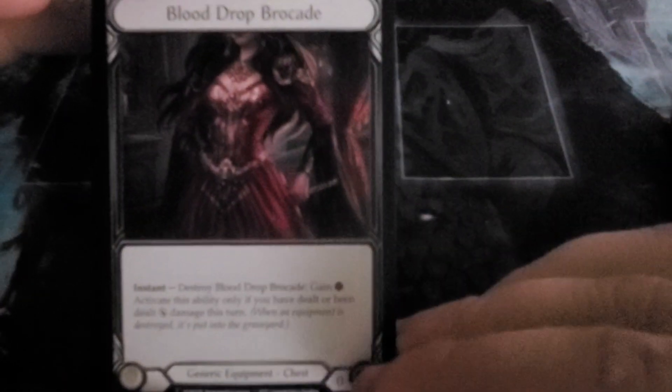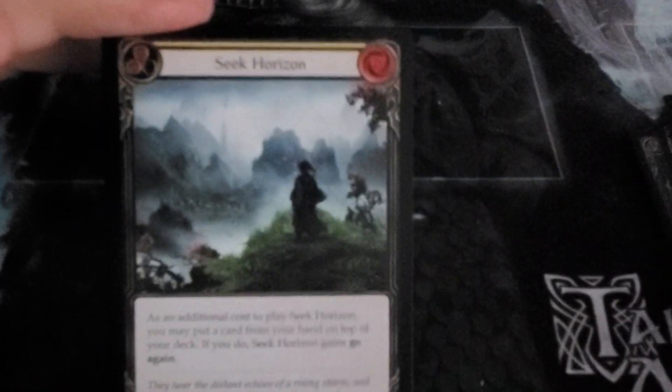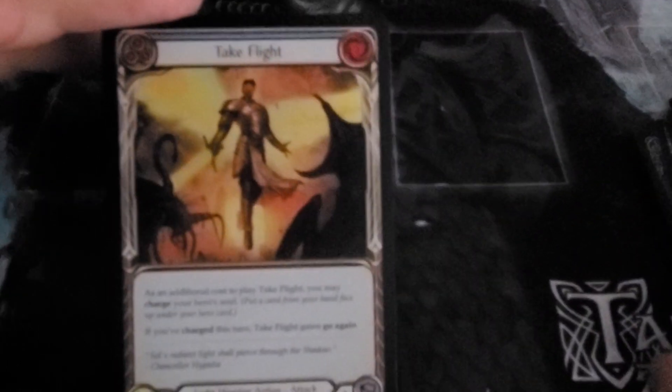Blood Drop Brocade — finally got one of these in batch two. Seeping Shadows, yellow. Another rare — Seek Horizon, yellow. The Seek Horizons are nice. And we've got a Take Flight, blue.